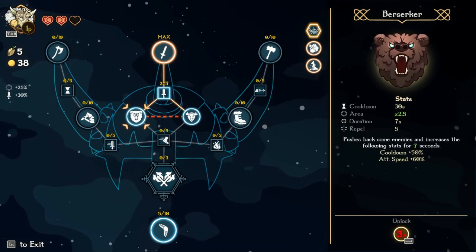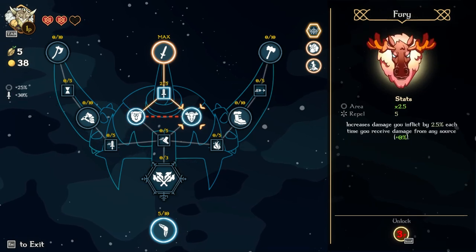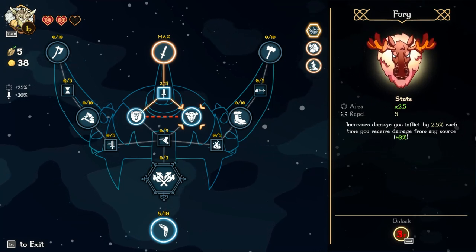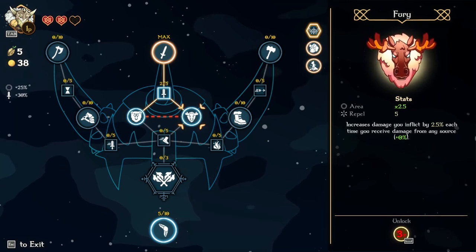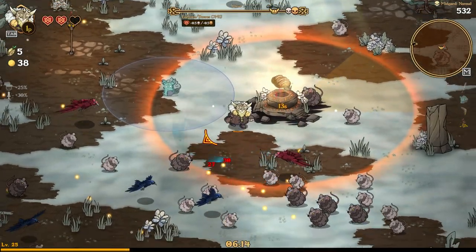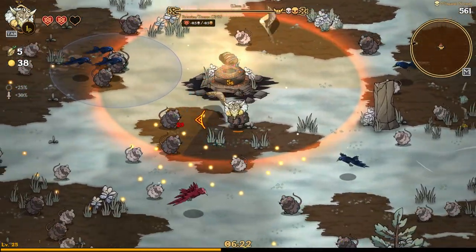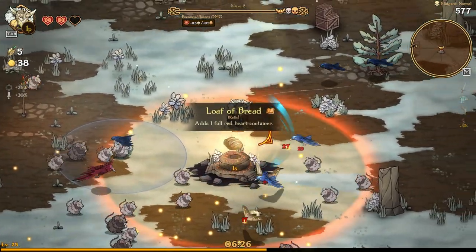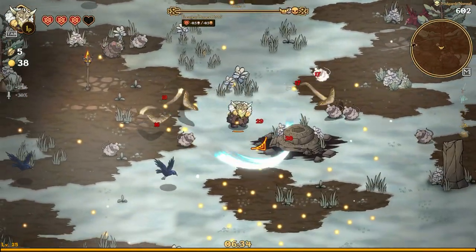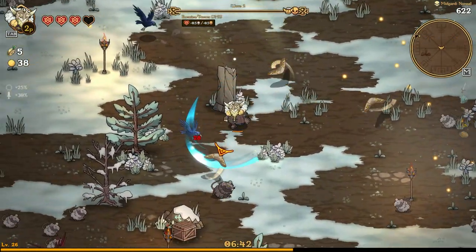We have a skill choice: Berserker helps push back enemies but has a cooldown, or Moose Fury which gives us more damage and area every time we get damaged. There's also a ritual mechanic — stay in a zone for 15 seconds and we get a loaf of bread, which gives us an extra heart container. Heart containers are really useful, especially when we want to get close to enemies.